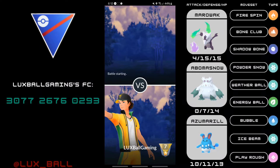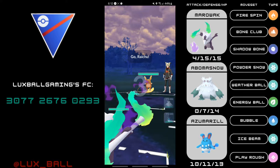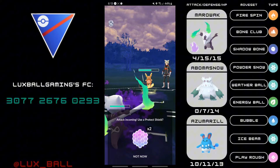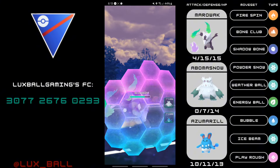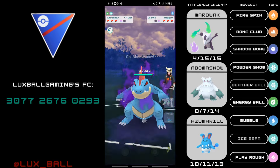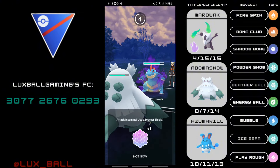Howdy everyone, it's Luxball Gaming and today we're taking a look at Alola Marowak in the Open Great League with the new buffed Shadowbone. Shadowbone was nerfed back when it was first released — the season it basically came out it was nerfed to 75 power. This season they decided to buff its power back up to 80, which is a nice change because this is the second buff Alola Marowak has received.